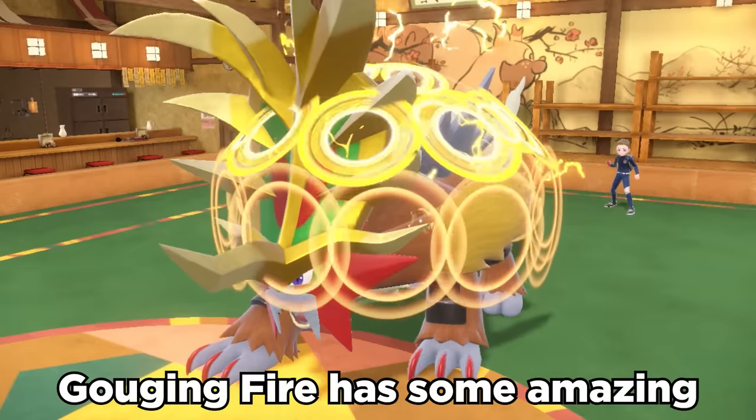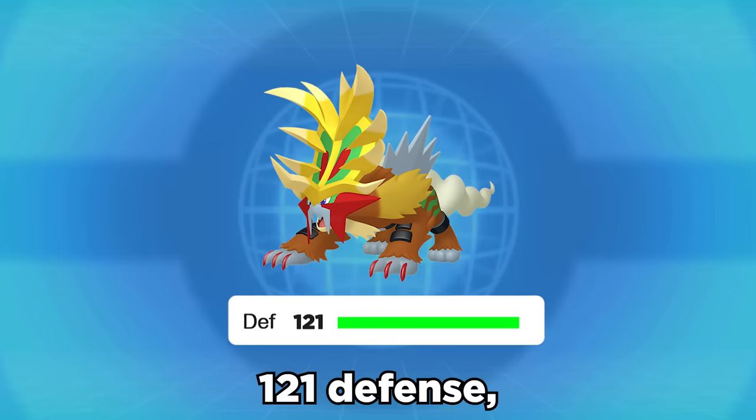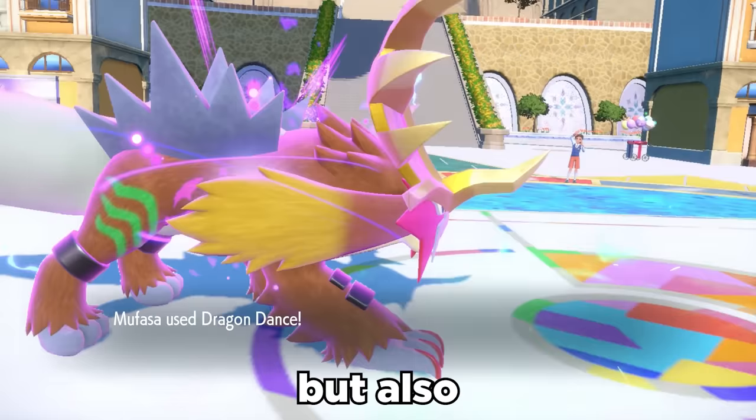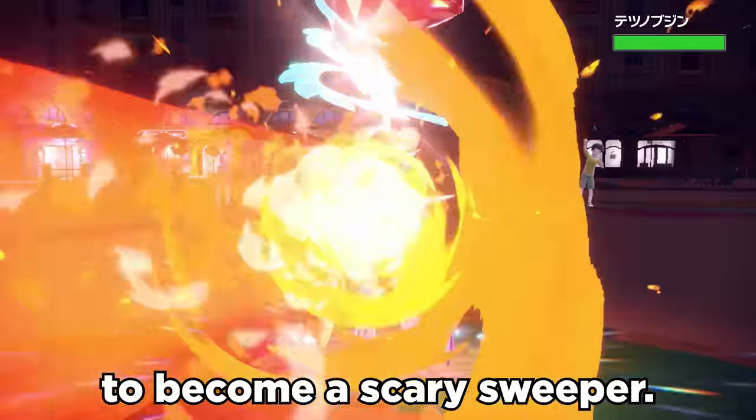Overall, Gouging Fire has amazing stats with base 115 Attack, 105 HP, 121 Defense, and 91 Speed. It can effectively work as a bulky tank option, but also has access to Dragon Dance and STAB options like Flare Blitz to become a scary sweeper.